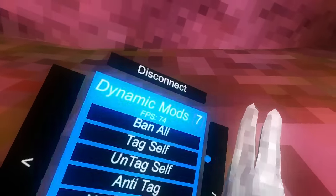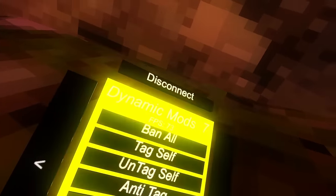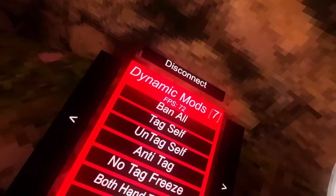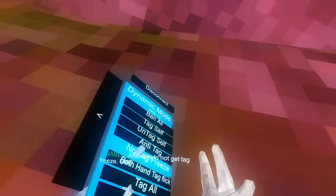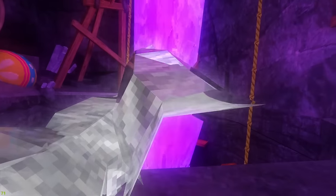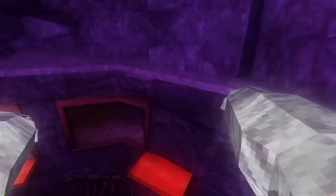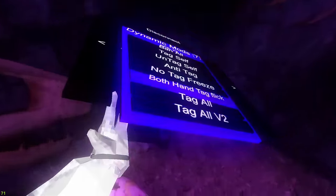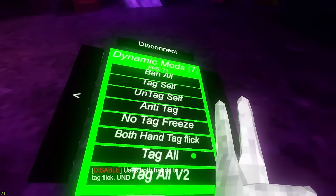Fix head just fixes your head. Custom walls not working. Destroy all crashes everyone. Ban all tries to ban everyone - a lot of these are detected. Tag self tags yourself. Anti-tag: if you get tagged you wouldn't get tagged. No tag freeze: if you got tagged you wouldn't have to do the freeze animation. Tag flicks makes your hands really long and kind of crazy - they're meant for tagging.